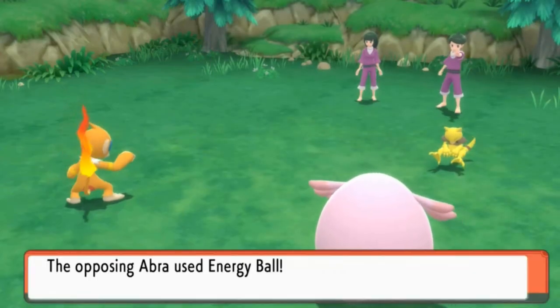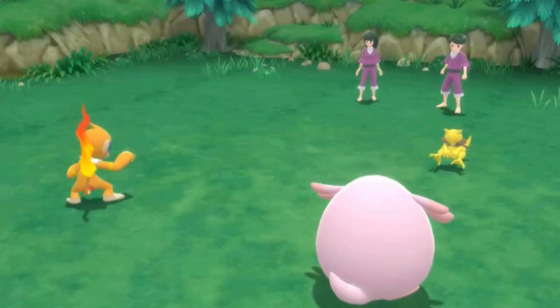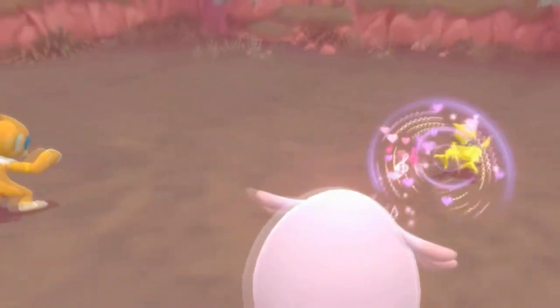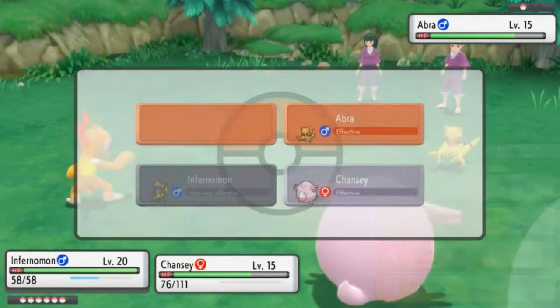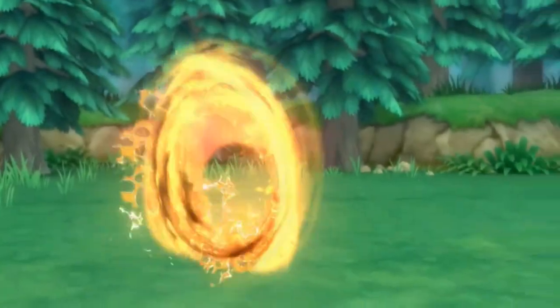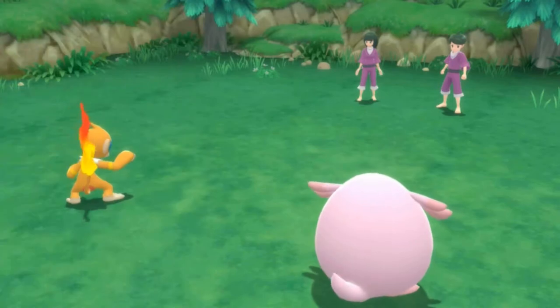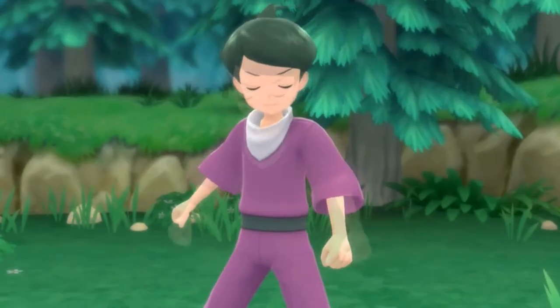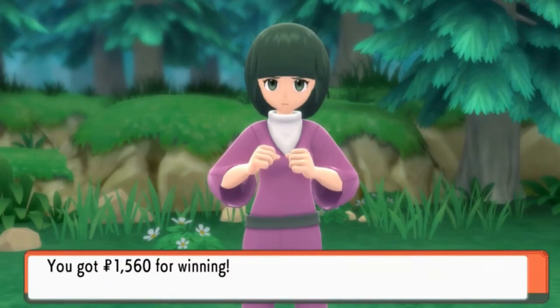I wonder who's next. Here comes another Energy Ball that hits Chansey — nothing, you get nothing! Let's go ahead and use another Flame Wheel to take care of this guy. Abra has been defeated. We're doing some pretty good stuff here. We have defeated Psychic Elijah and Lindsay. They thought they saw something, but they didn't see us winning.